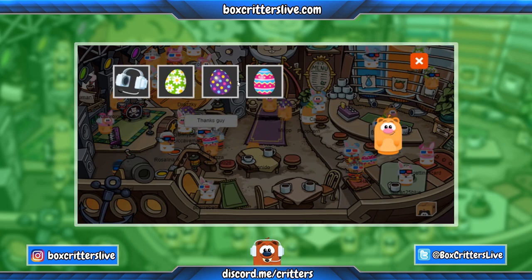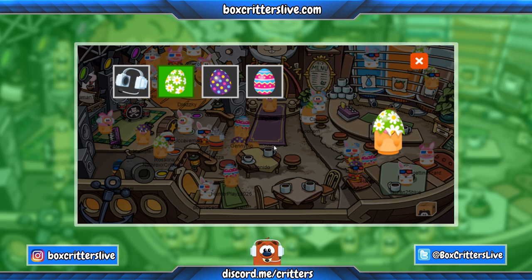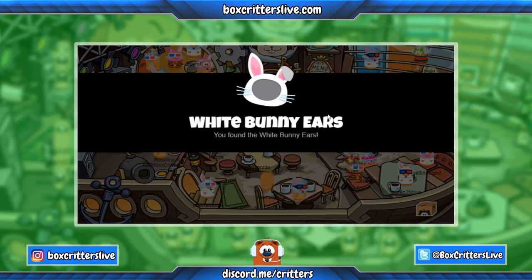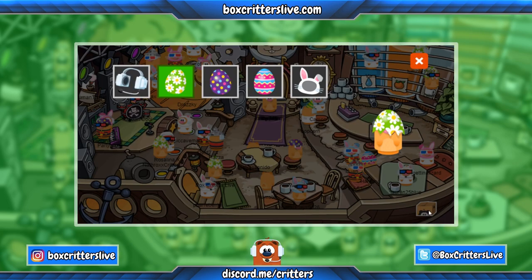Now that you've got all the eggs, you'll see they all appear in your inventory. You're going to want to get the bunny ears — each color corresponds to each colored egg. So we'll start with the green: the green Easter eggshell hat will give you the white bunny ears. To get the white bunny ears, just go to this little area right here about where the green light is, walk over there, and look at the white bunny ears.